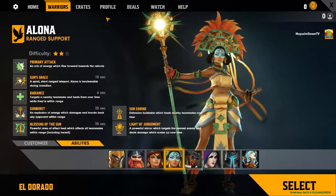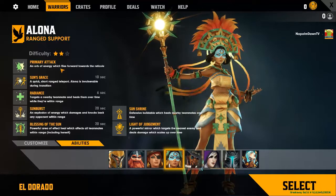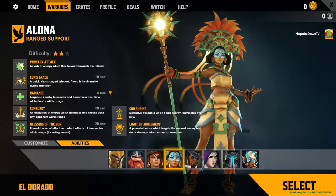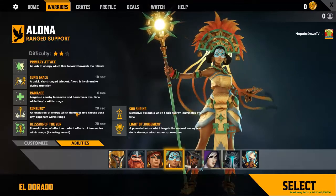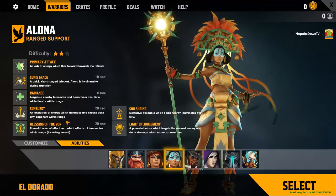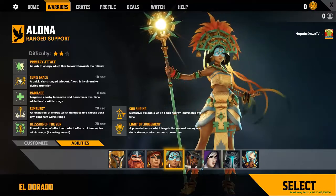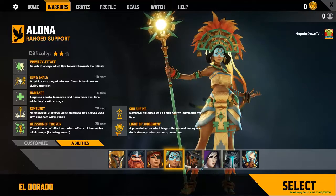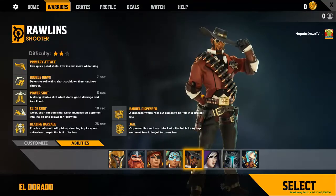Alona is the Aztec-looking ranged support, two-star difficulty. She has an orb attack, a short-range teleport, and Radiance which heals people with a short cooldown. Her ultimate, Sunburst — Blessing of the Sun — she builds sun shrines which heal nearby people. Light of Judgment is a powerful mirror that targets the nearest enemy and deals damage scaling up over time, like a Protoss beam.